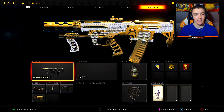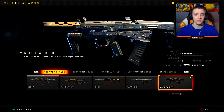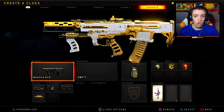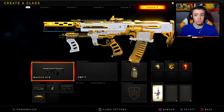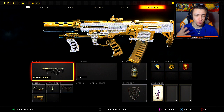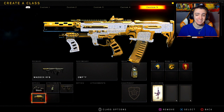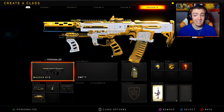Last but not least for the custom class setup, we have the Maddox. I feel like everyone is kind of sleeping on the Maddox — it is the final assault rifle and you do unlock it pretty late, but it's a really really good gun. It's more or less for medium to short ranges; it's not very good at long ranges. Try to run this assault rifle kind of like an SMG, where you rush into their spawn a bit. Long ranges is not this gun's forte, so keep it close quarters. For the attachments: ELO, Fast Mags, Quick Draw, and Stock. For the gear: Acoustic Sensor. Perks: Scavenger, Gung-Ho, and Dead Silence.